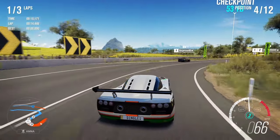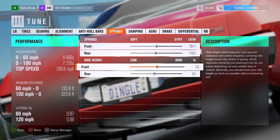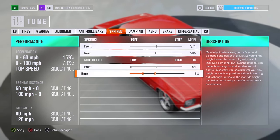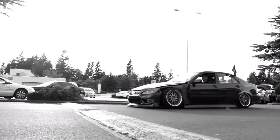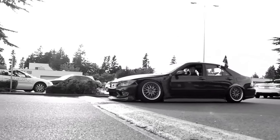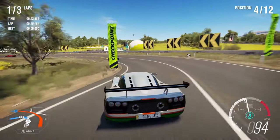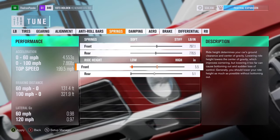Ride height is the single most important aspect of any drift car — I felt this needed its own section. The lower, the better. The slight height of a speed bump should be enough to completely total your vehicle. To counteract this, most will increase the height of the front up maybe like two ticks.